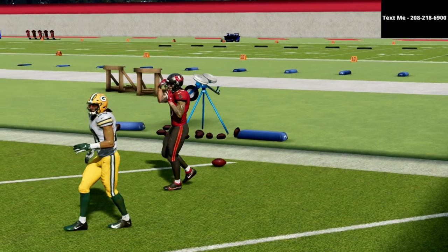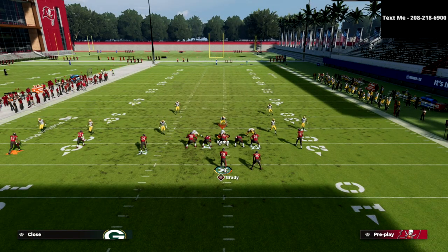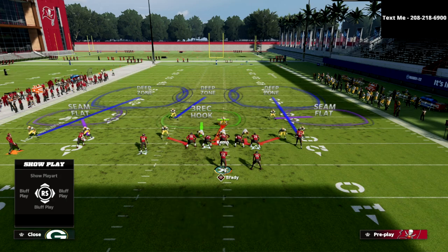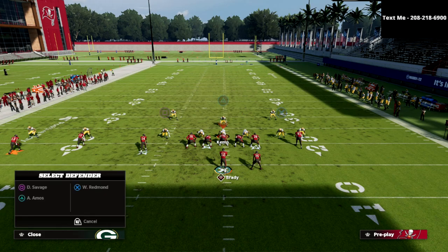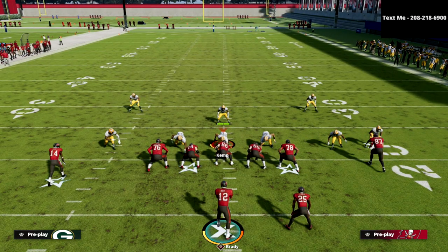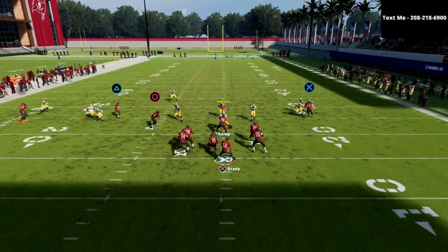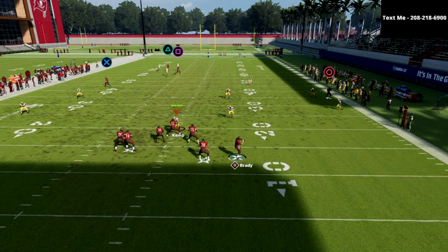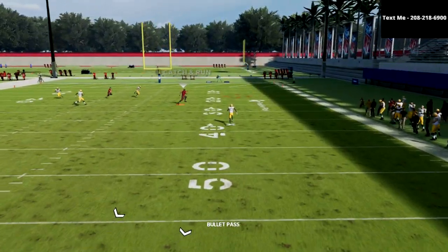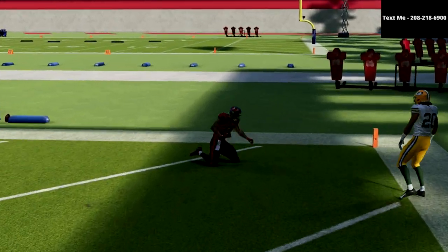When people get bombed out of cover three, the first thing they like to do is put both outside corners into a deep half instead of outside thirds. If they make that adjustment and you run this play, the exact same route combination — nothing changes — that deep half will never cover it. Just pass-lead to the right, get a fast receiver out there, break a tackle, and you're in for a one-play score.